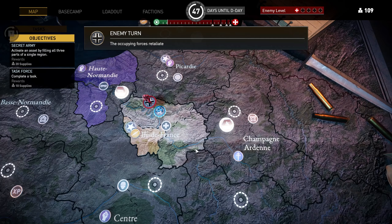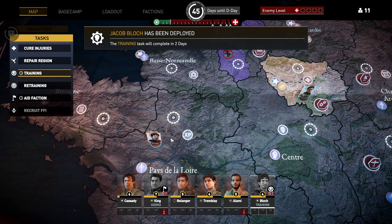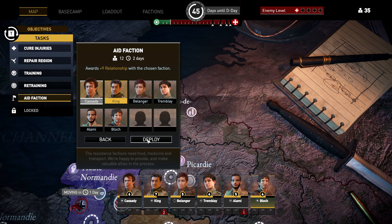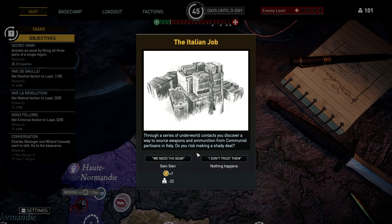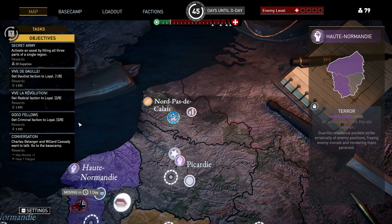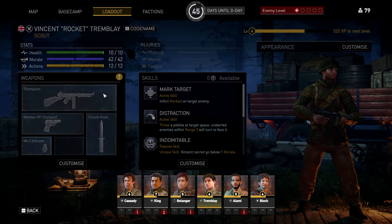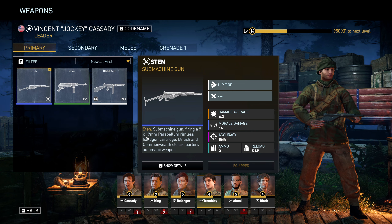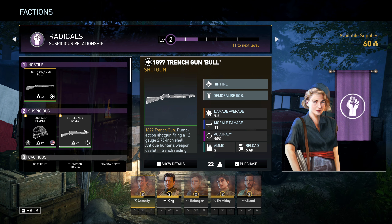On the campaign map you can also assign tasks to your men, which take time and supplies to complete but offer different outcomes — like training, which increases the experience of one of your men, or increasing relations with a particular faction. You increase relations by completing missions in their territory, through tasks, or campaign decisions, and in doing so you unlock new gear for your men to acquire. You can then take new equipment bought from factions or earned in missions and give it to your men in the loadout screen. Bear in mind your men can only equip weapons that fit their class and clothes that represent their nation.